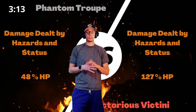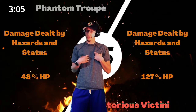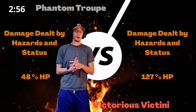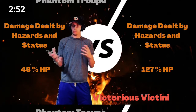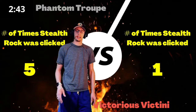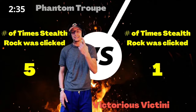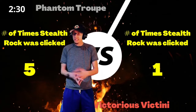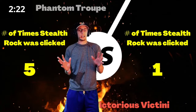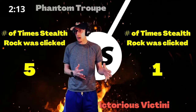This is where things get really interesting. The Victorious Victinis did 127% HP with only hazards and status, meanwhile the Phantom Troop — our team — only did 48%. They clicked Stealth Rocks one time and also clicked Will-O-Wisp once, and got almost 96% damage from just rocks alone — clicking it one time. Meanwhile, we clicked Stealth Rocks five times and only got 48%. That is a massive discrepancy. From an efficiency standpoint, the Victorious Victinis were using their moves way more efficiently, and we were allowing them to get away with it because we were doubling in the middle where Stealth Rocks were up and punishing us, but we weren't having those rocks up to punish them as much.